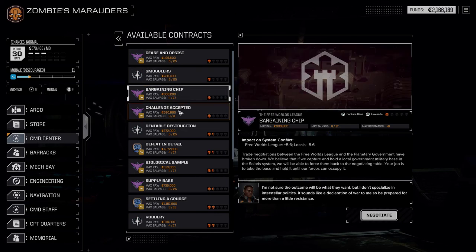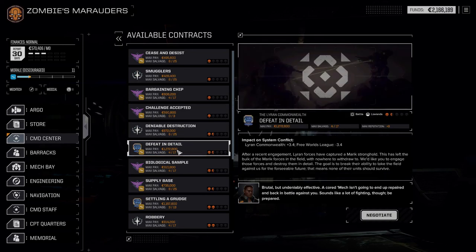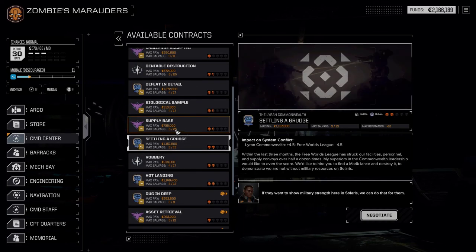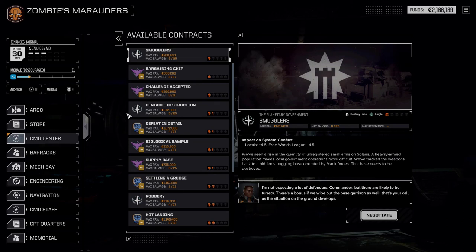Destroyed base in the jungle, capture base, solo duel - interesting. There are quite a lot of missions here that we can take on. Ambush convoy might be easy. There are some good missions there. Anyway, that's going to do it for this video - I hope you enjoyed it. If you did, hit the like button. If you have any ideas for what I should do to get rid of my Urban Mech and get a new mech quicker, put them in the comments below. If you want to hit the subscribe button, go ahead - it shows support for the channel. Until next time, have fun and enjoy the rest of your day!